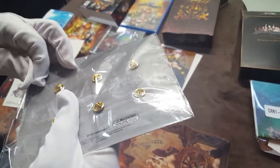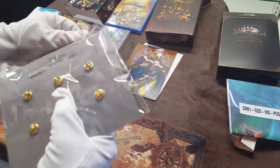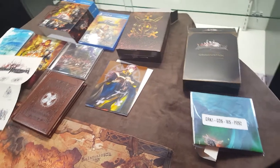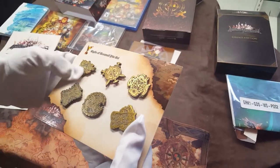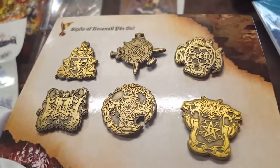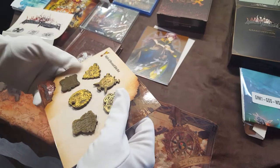Alright, so this is what's supposed to really make it grand. Pins! These pins are brass — they actually have a baggie you can open this time. So let's go ahead and pop that open and see what we are dealing with. If you like pins, if you're one of those folks that has a bag or a lanyard that you like to throw pins on, this might be the grand edition for you. Looks like die-cast or brass sigils for all six nations. Pretty nice.